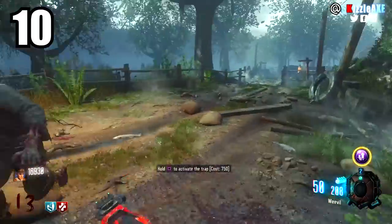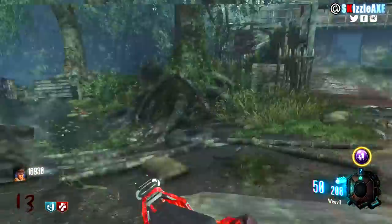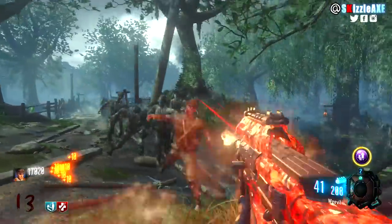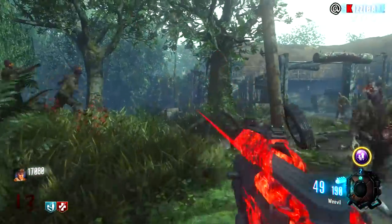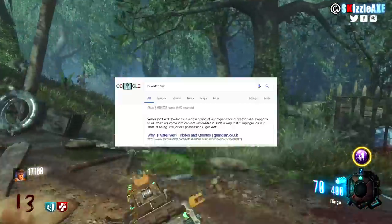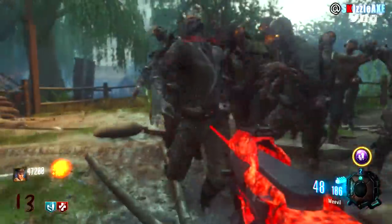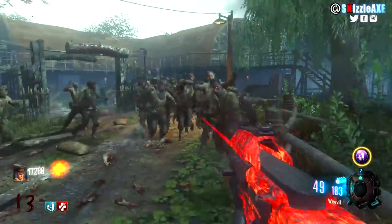At number 10 we have Shi No Numa. With DLC 5 Zombies Chronicles we got World at War zombies maps remastered, and Shi No Numa has one of the best training spots ever — definitely the easiest one, whether you're playing the original or the remastered version. You have this big area with lots of trees and water. You could use the snake strategy, which is essentially doing half circles, going left and right.